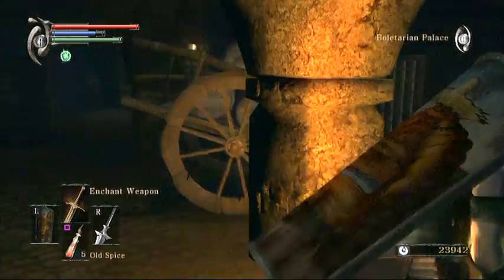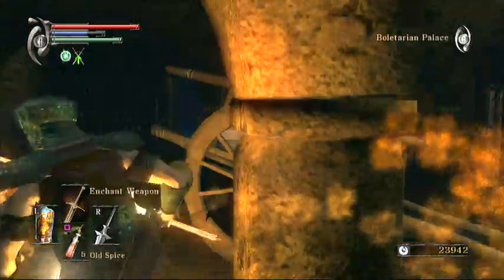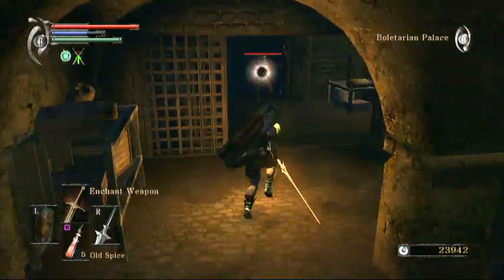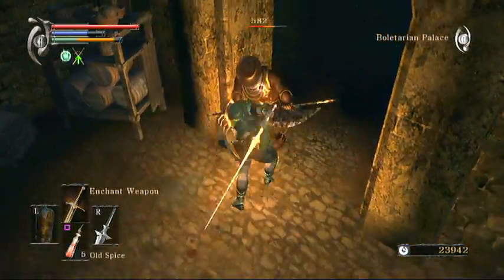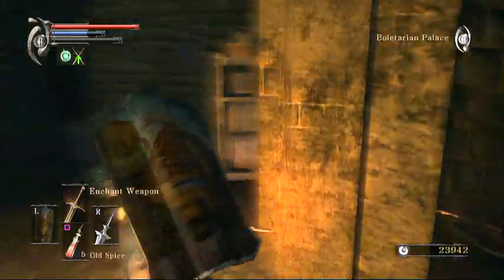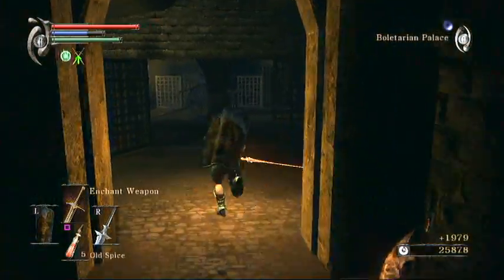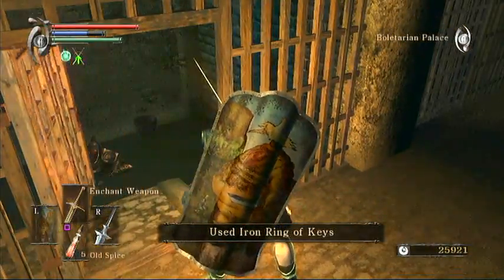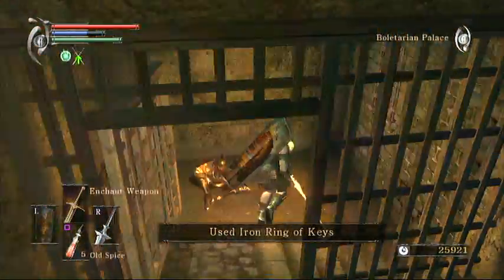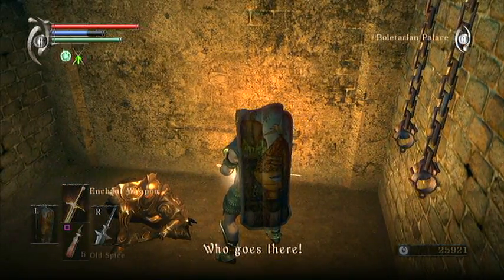Don't make any noise - he might hear you. We enchant our weapon again, dodge the fire, and take this guy out. And this is our friend here. With this, I'm going to go ahead and let him talk and we will see you on the other side for the next episode.